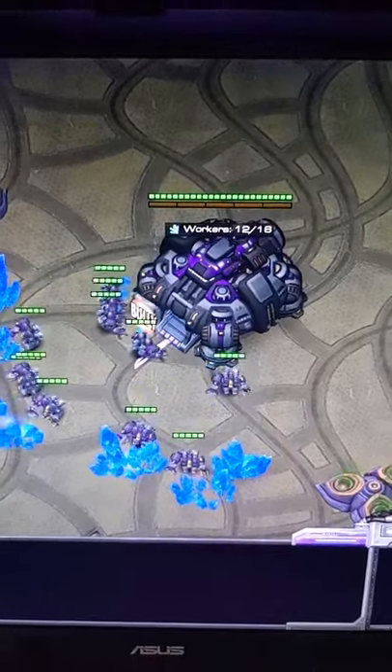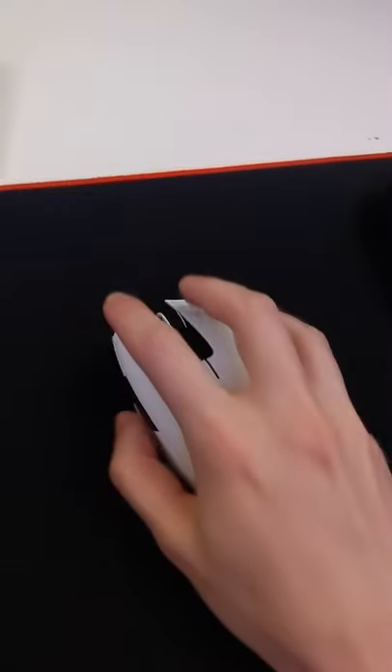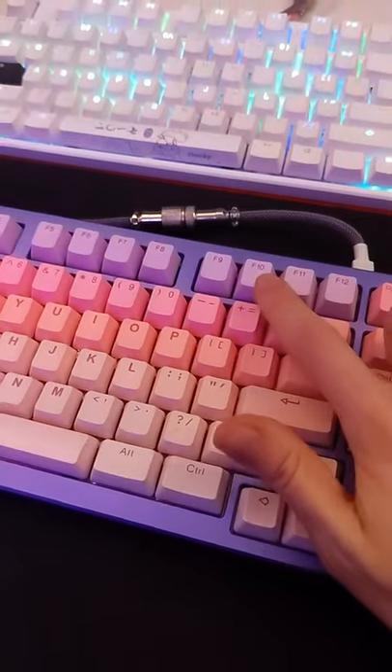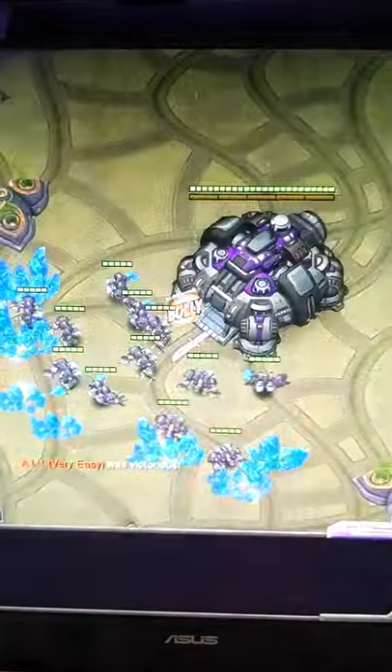Hey guys, here with another YouTube video on how to not lose to Protoss every single game without fail. A lot of people don't realize you don't need to use the mouse to leave the game. You can simply just press F10, then End, and then the game will end.